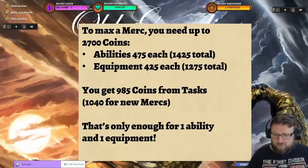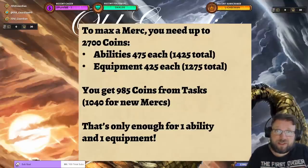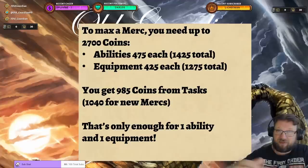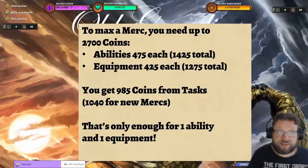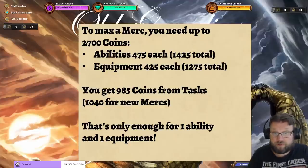First of all, we kind of want to max our mercenaries. It's not completely necessary, but eventually we would like to. In order to max a mercenary, you need up to 2,700 coins, depending on their equipment. Some equipment starts at level 4, 2, or 3, which reduces the total coins needed. For a mercenary with all equipment starting at level 1, it's 2,700 coins. Each ability from level 1 to 5 costs 475 coins — that's 1,425 total. Each equipment from level 1 to 4 costs 425 coins — that's 1,275 coins total, up to 2,700 coins.